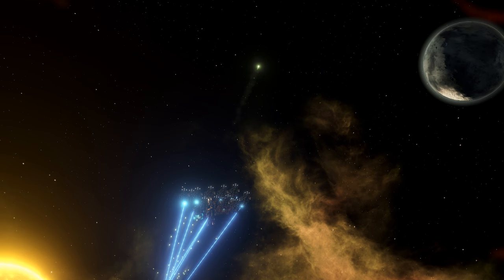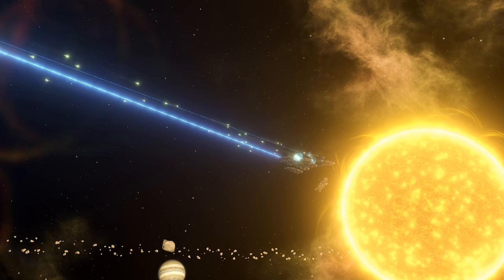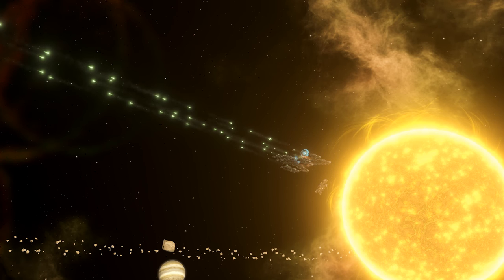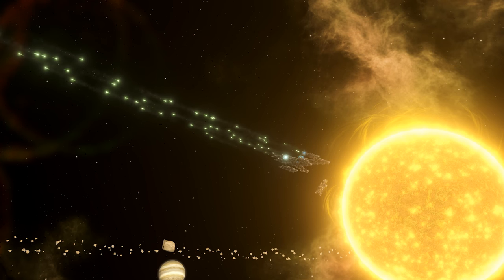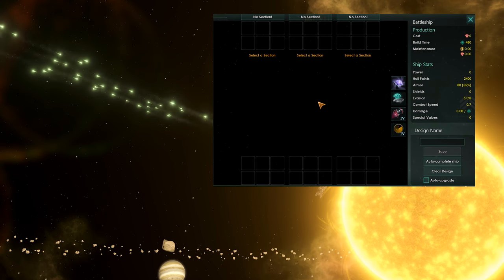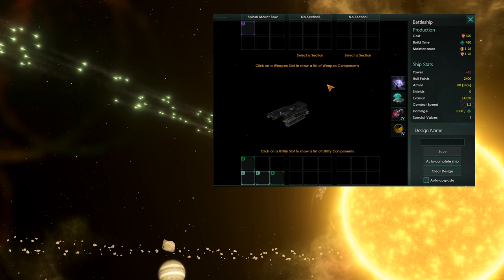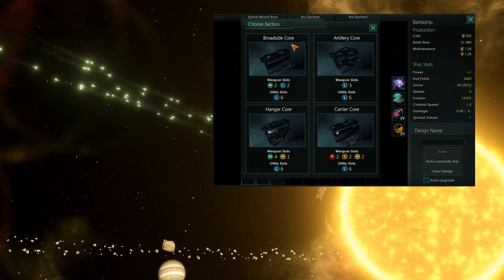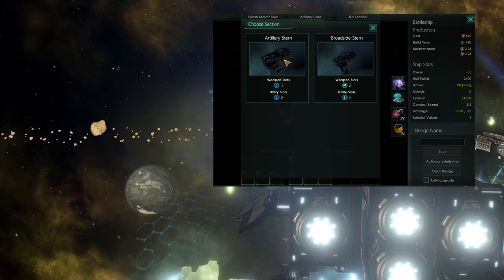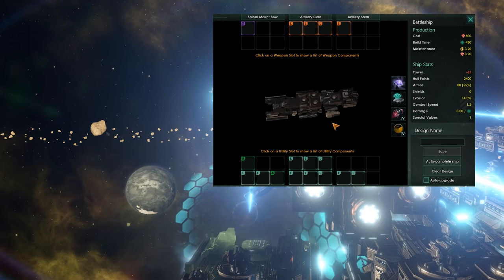In general, the approved idea behind battleships is that you would want to have a spinal mount cannon — generally the Tachyon Lance. It's big, it's blue, it does a lot of damage, it ignores 90% of armor, but it does less shield damage. The artillery corps and artillery stern add four large weapons, which in combination with where you would normally have medium weapons, balances things out and adds four very powerful slots.